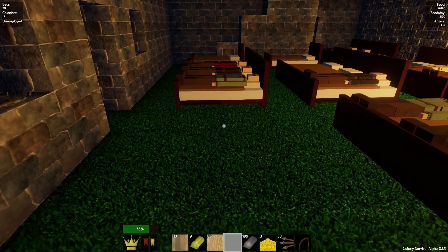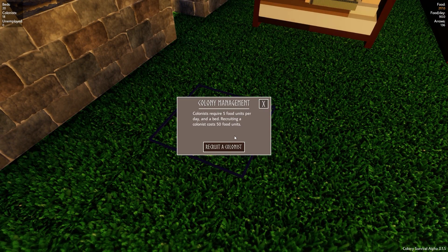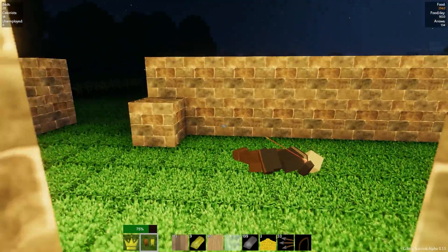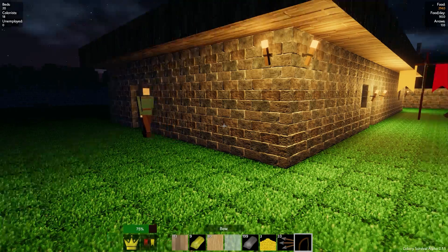So that's definitely a job. Do we have the beds for it? We do - recruit a colonist. Someone's going to come in here and go to sleep, if they don't die. Where are you going, pal? You're going to go the long way around - fair enough.